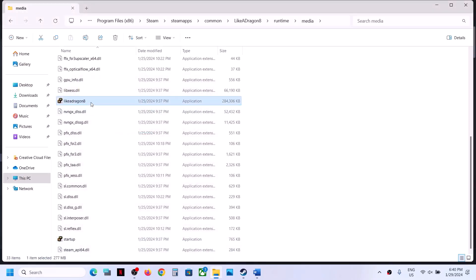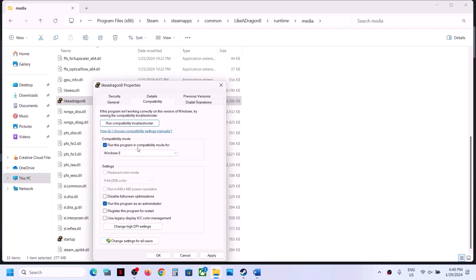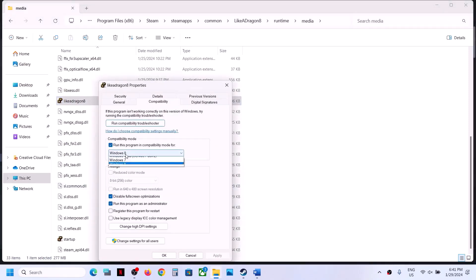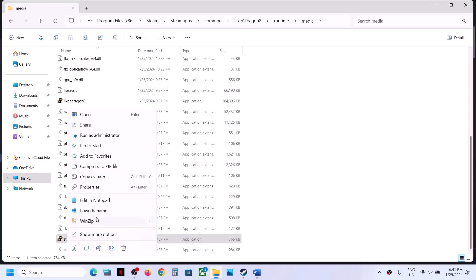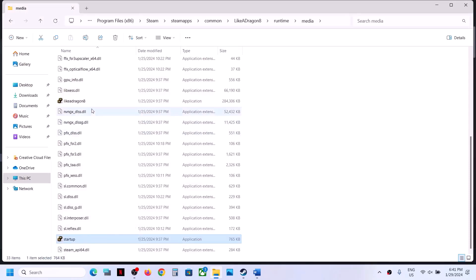If that does not work, right-click on the game again, select Properties, and this time put a check on 'Run this program in compatibility mode for' and select Windows 8. Also put a check on 'Disable full screen optimization,' click Apply, click OK, and launch the game. If that does not work, try Windows 7 instead. Click Apply, click OK, and launch the game. Do the same thing with the second exe file — select Windows 8, check 'Disable full screen optimization,' click Apply, click OK. If that doesn't work, try Windows 7.